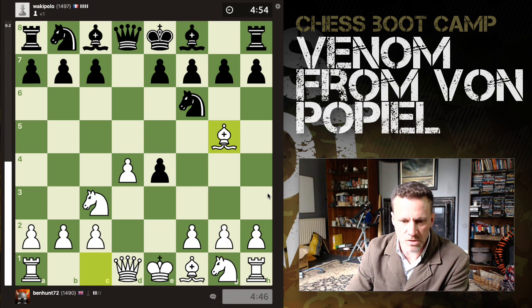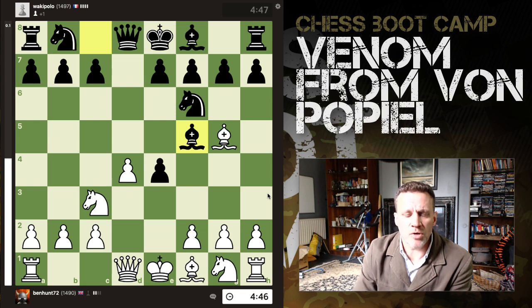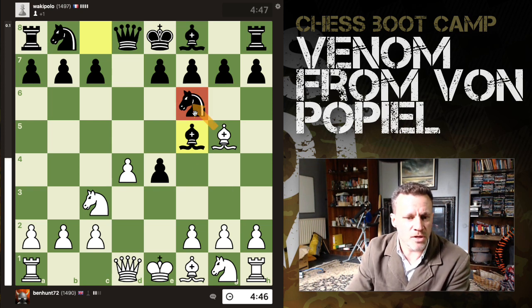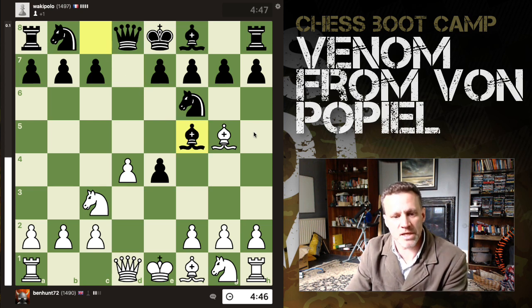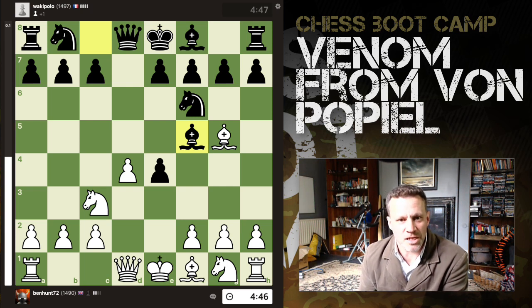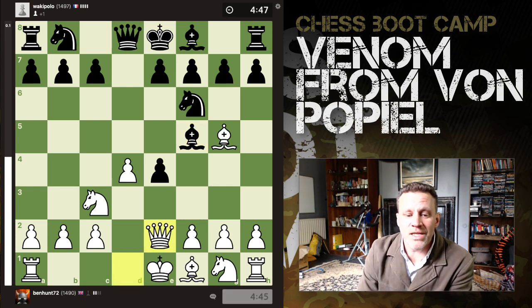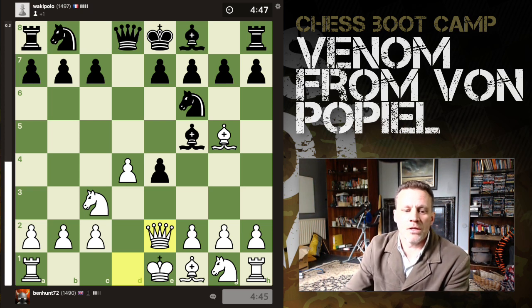Pawn takes, Knight takes — okay so we've given up one pawn. We're threatening to remove the only defender of this pawn. Very natural now to bring out the bishop and add a second defender. This is great. This is where things get spicy and interesting, because you don't play f3 — you play Queen e2.